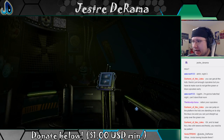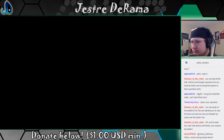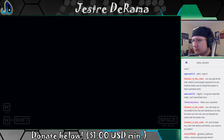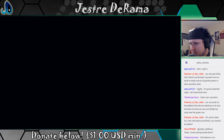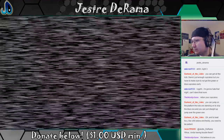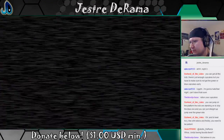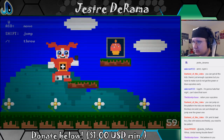Yeah, this is kind of annoying. Unlike Ballora, Funtime Foxy is motion activated. For this reason, it's important to keep the room dark as to not accidentally activate her. You have been provided with a flash beacon. Use it if you need to get your bearings. Well, let's try this minigame again.